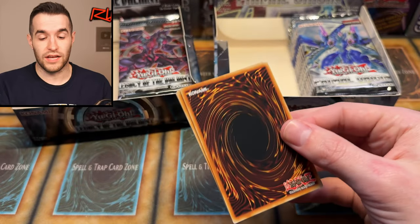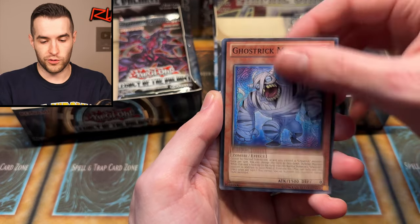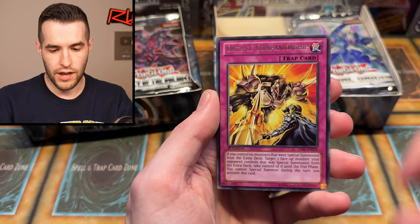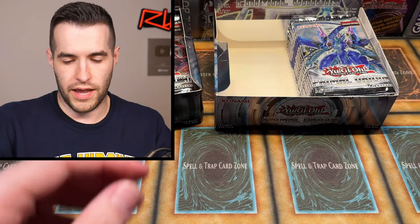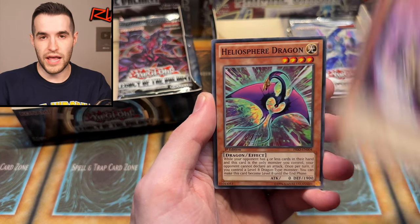Hopefully you guys enjoy this — it's been a longer video. We've had a lot of long videos recently, over 20 minutes, and I think you guys are actually enjoying that. Gorgonic Guardian — it's a common in here, very nice card. Oath of Companionship — I keep wanting to say Championship. Too much basketball. Skill Prisoner. We have a super rare. My binder has been slower recently but it's a work in progress — when it's finished, it's going to be epic.